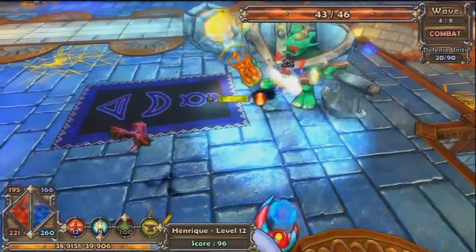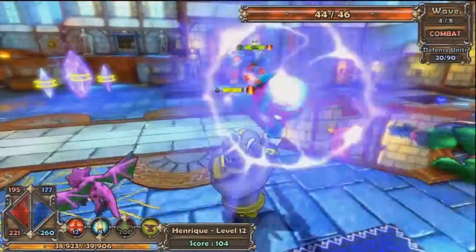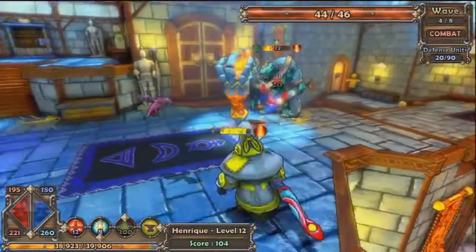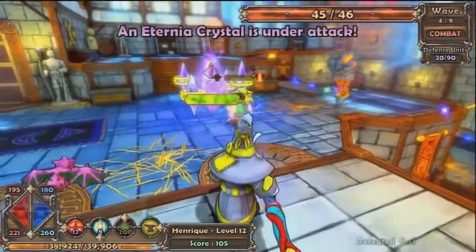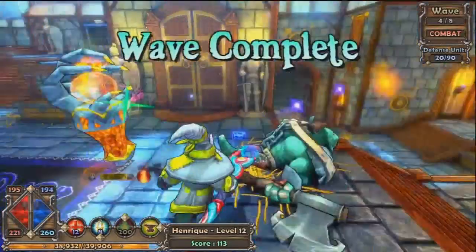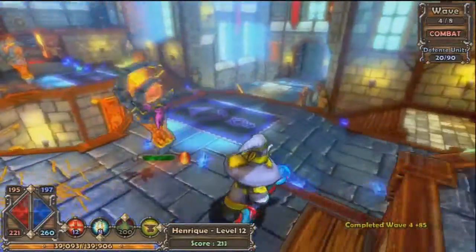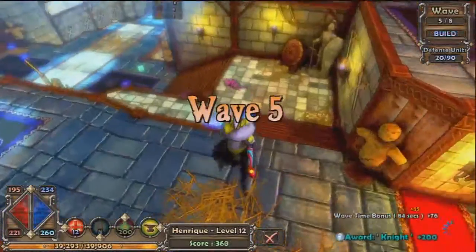Die already! Damn it, die already! Man, this is probably harder than Skyrim right here. Oh my god. Alright, we're done. Heal my Eternia crystals and all that — wave five. This is terrible.